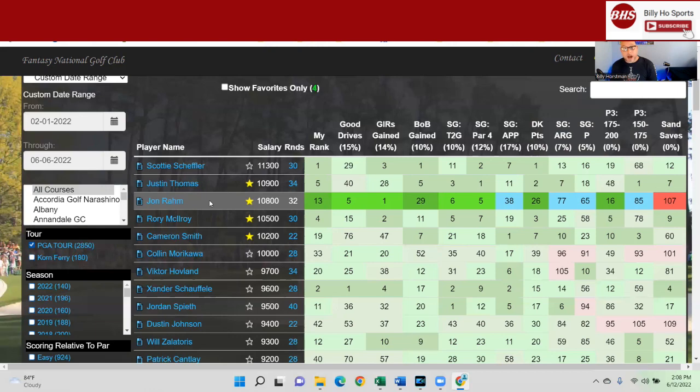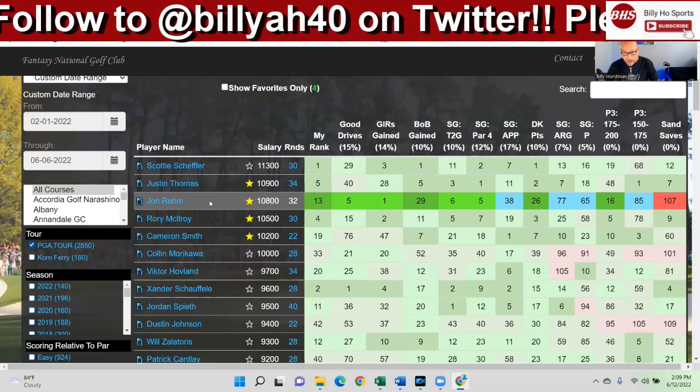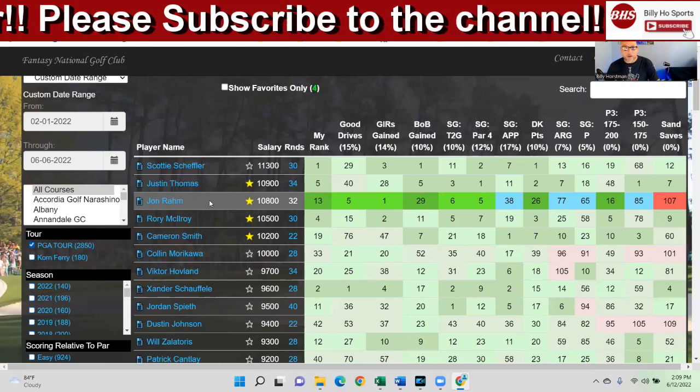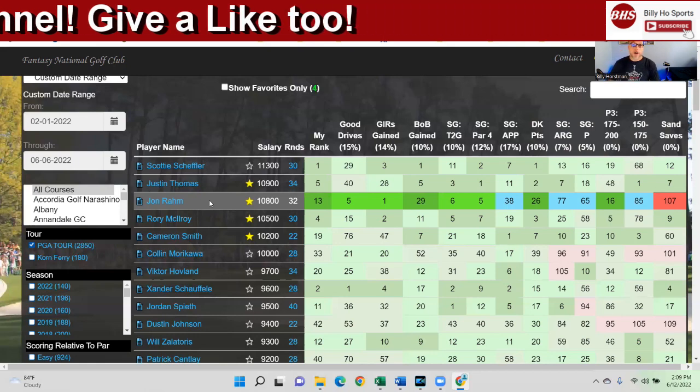JT is obviously getting his game back in order, and JT prefers POA. He hits the long irons, he's getting the putter going again, and he's great around the green — the man's magical. So he's going to be super popular, obviously.